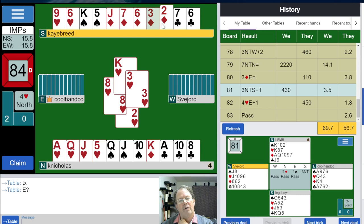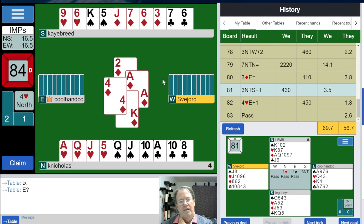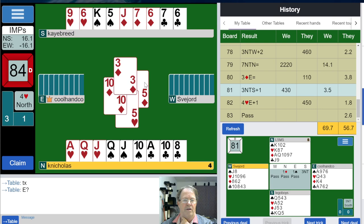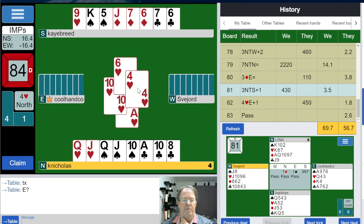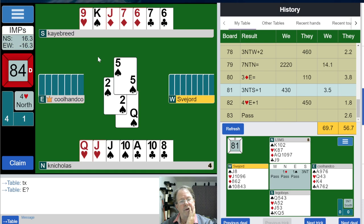One round of hearts — let's see if we can do something. Not going to happen. We still have the queen out there — that's five hearts played, nine, ten, eleven, twelve hearts played. So we're thinking, what are we thinking here?